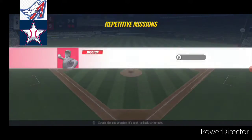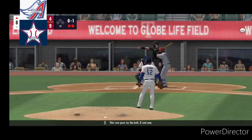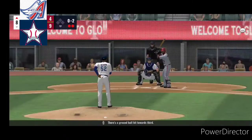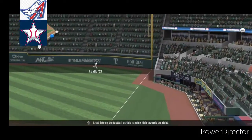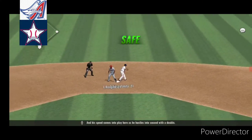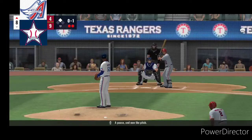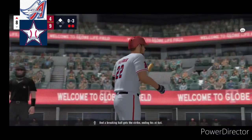Luis Rangifo steps up to the plate. This one goes by the belt, oh and one. Strike. And pitch. There's a ground ball hit towards third. A tad late on the fastball, and this is going high towards the right, and that will sit down for a base hit. His speed comes into play as he hustles into second with a double. Here's the second baseman David Fletcher. Two for four in the ball game. A pause and now the pitch. Swing and a miss on the slider. A breaking ball gets the strike, ending his at-bat.